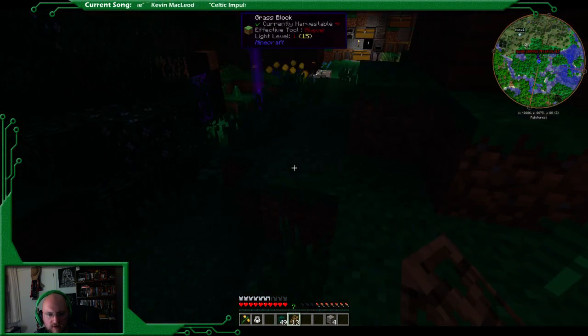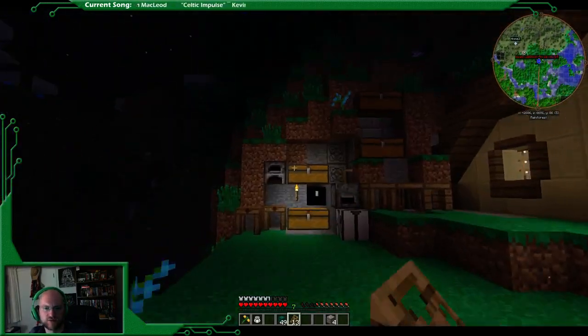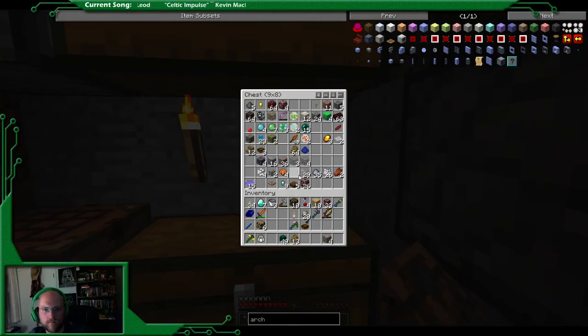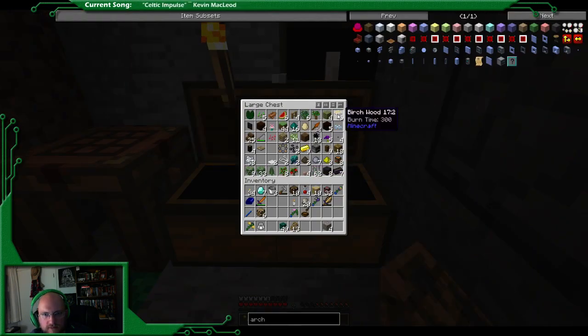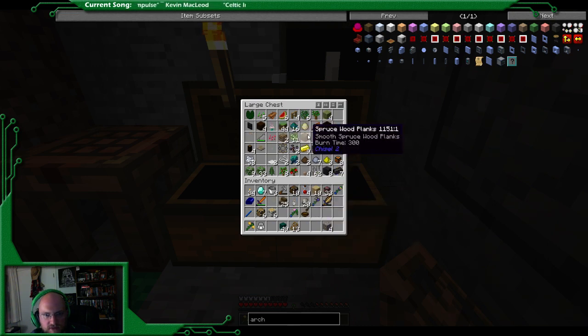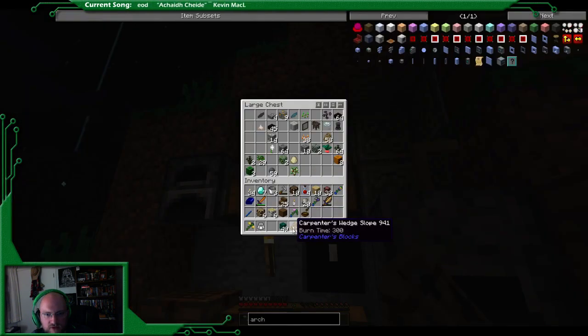We're going to need more than ten, so let's make some. We have some birch trees over here. There we go, birch. Very good. Spruce stairs - that's what we need. I'll take that because we're going to need it. I think that's it except for the glass, and I have carpenter's wood. I'll just grab these just in case.